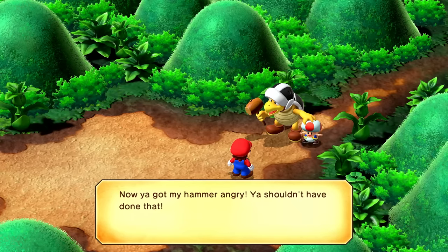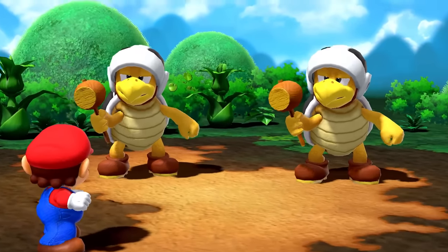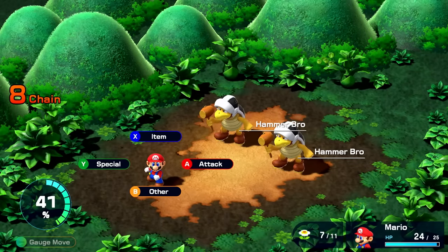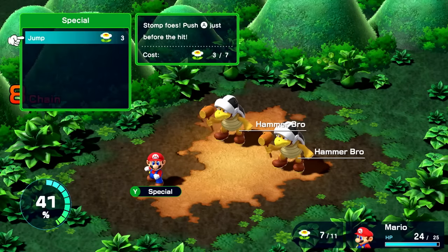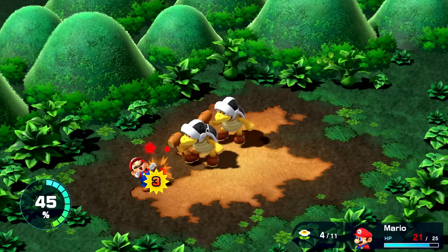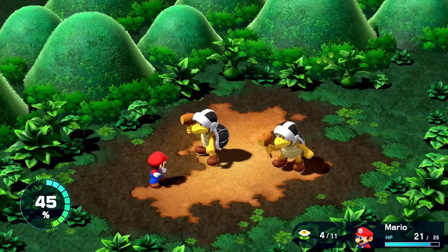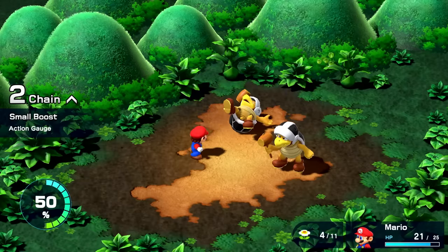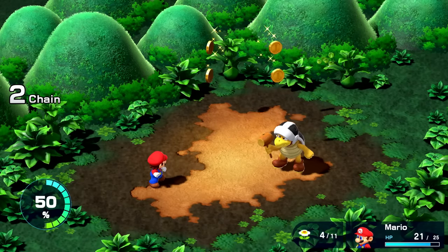Do I just fight you? Now you got my hammer angry — you shouldn't have done that. Hammer Bros! Let's start with something a little more drastic — we'll do the super jump here. Nice, 40 damage straight away. There we go — much better. We're going to attack again, this time just a normal attack, and we're able to knock out the Hammer Bro.